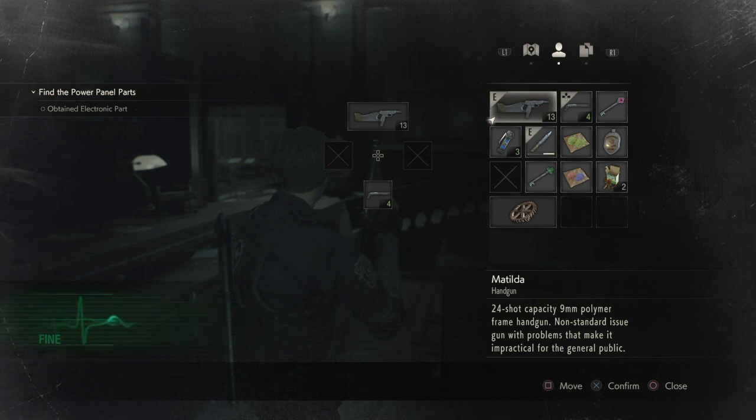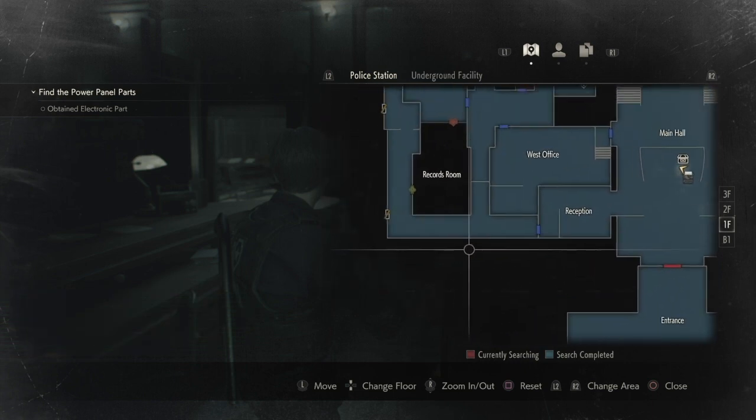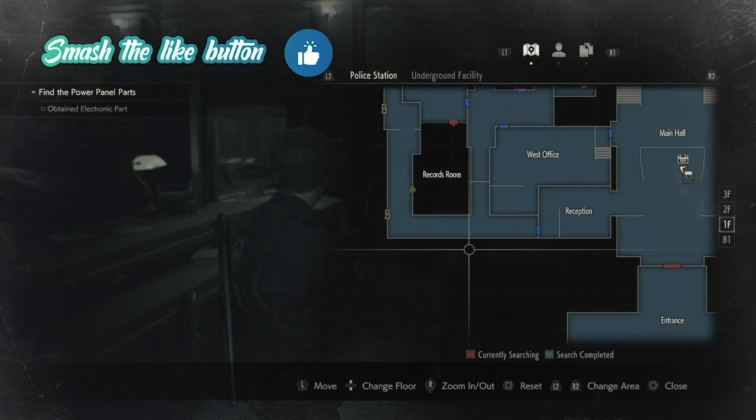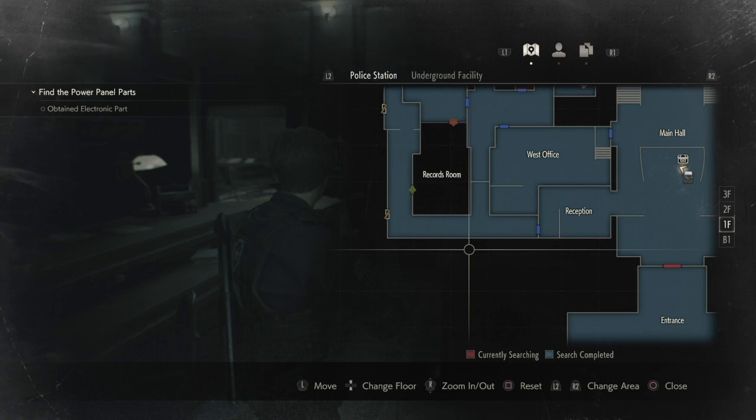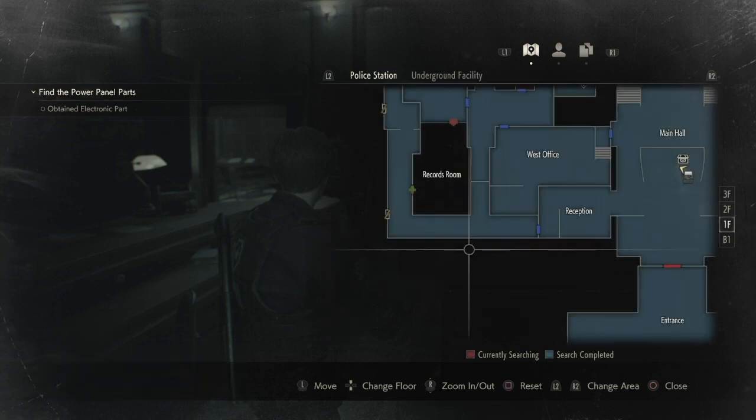As you can see, we're sat in the menu right now. You're probably wondering, Tom, why are you sat in the menu? Well, that's because there's a big scary dude chasing us around the whole police station right now. And also, I've been taking massive stock of what we've got and where we need to go. Please do smash a like on the video — we massively appreciate it. Aiming for 250 subscribers as well, so please do subscribe if you are new.